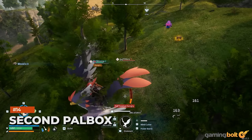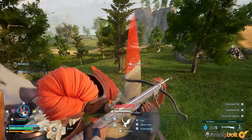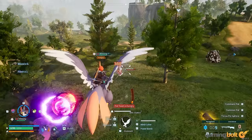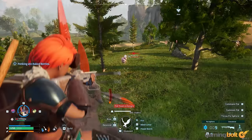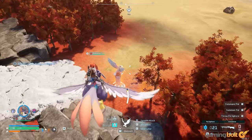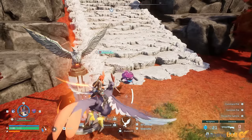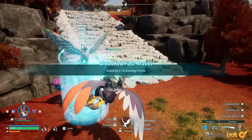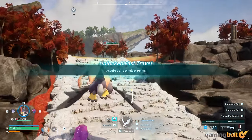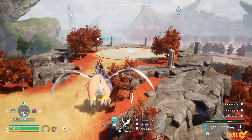Second Pal Box. As your initial base levels up, the option to set up a second base becomes available. Even if you don't want to manage a second base, throw down a pal box and keep it in the world regardless. You can use it as a fast travel point and, when necessary, dismantle it from the map and set it up somewhere else. The materials are also refunded, so no need to carry them around. Set it up near a dungeon entrance and use it to ferry materials back and forth with your base, since you can't build inside the dungeon itself.